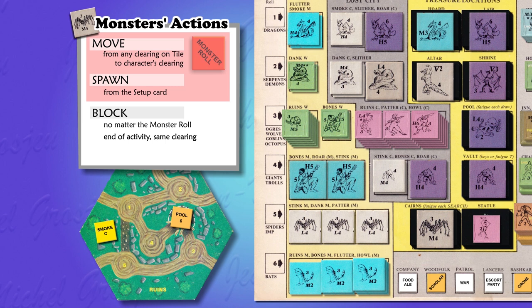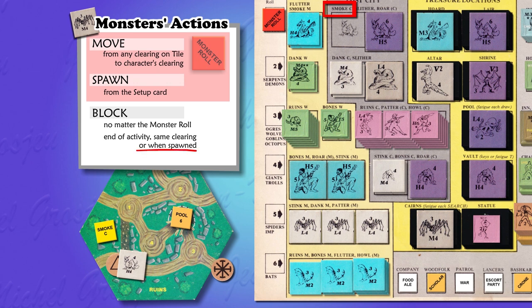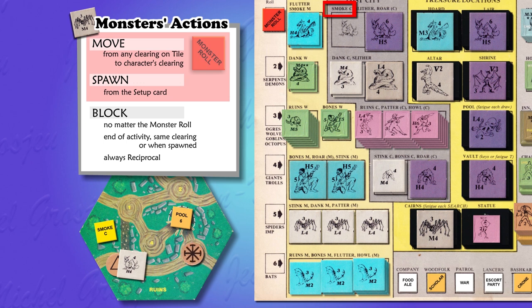Here, two characters — the Sorcerer and the Magician — are about to enter the ruins. The monster roll is one. The Sorcerer plays first, enters clearing five, and at the end of his turn activates the yellow cheat, spawning a heavy dragon in his clearing. As soon as the dragon spawns, it blocks the Sorcerer. Blocking is always reciprocal: the dragon blocks the Sorcerer, but the Sorcerer also blocks the dragon. So when the Magician ends his turn in clearing three, the dragon — though activated by the monster roll — cannot move to him because it is blocked by the Sorcerer. Thanks to the Sorcerer, the Magician is safe.